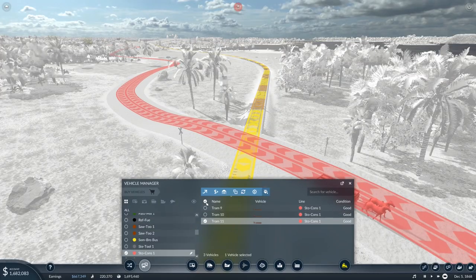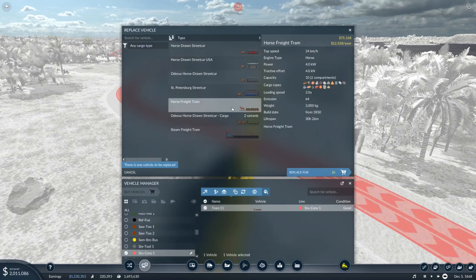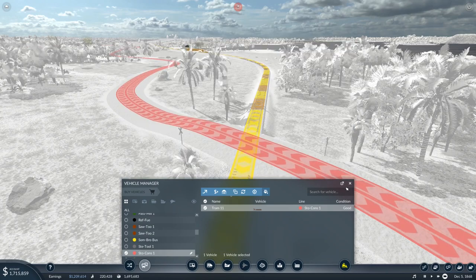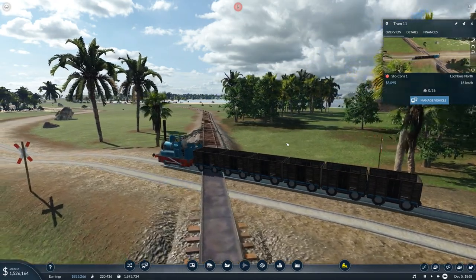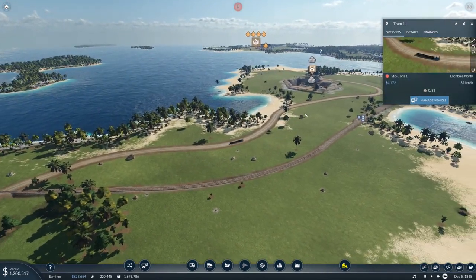Let's go ahead and do that. Under Manage Vehicle, there are three vehicles holding 10 each. I'll sell two of these and replace with one steam tram, because the steam tram has three times the capacity — this one holds 10 and the steam tram holds 36, almost equivalent to four of the old trams. It does cost quite a bit more, but I think the investment is worth it. Here is our beautiful new steam tram — we had these a while ago transporting wood but sold them. I think it's a good idea in context of this line.